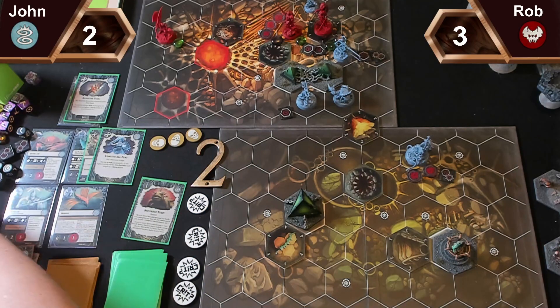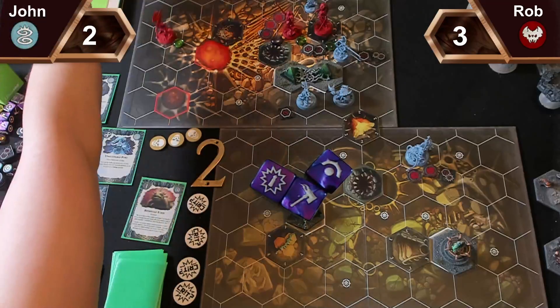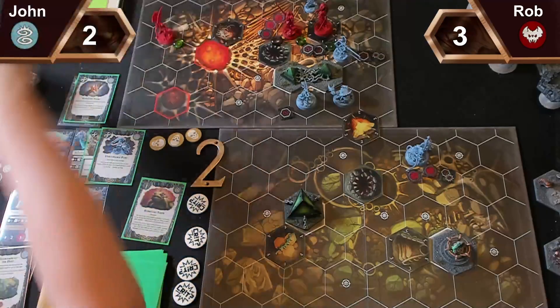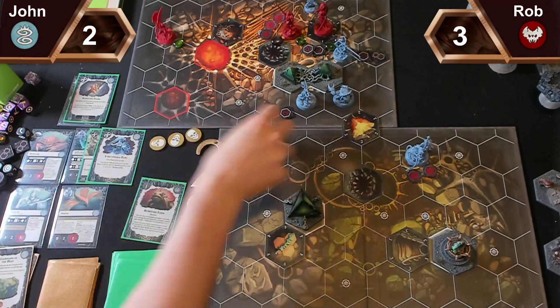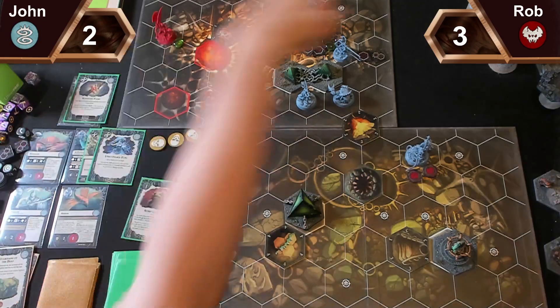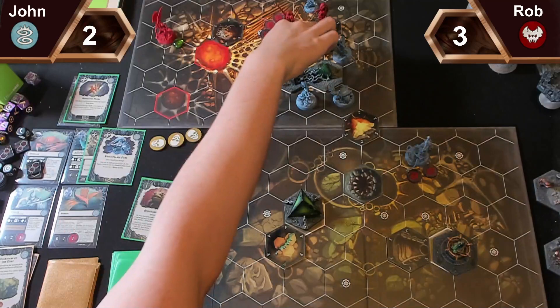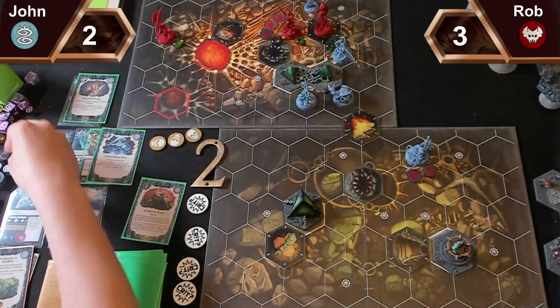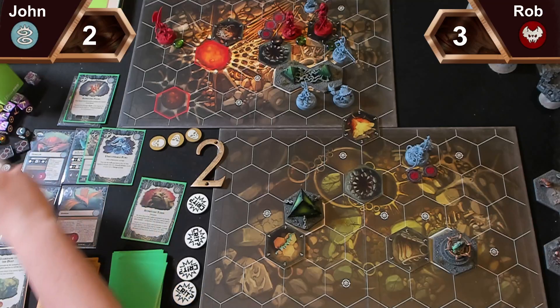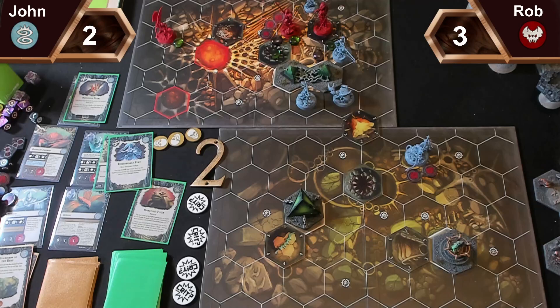I'd like to win this roll. I've got a crit and a single support. You've got two hammers, a sword, and a dodge — I win. I get hunger counters. So Velas and your leader are bloodthirsted, and all my fighters inspire because it's round two. I'll just flip the crab because the crab's the important one to remember.